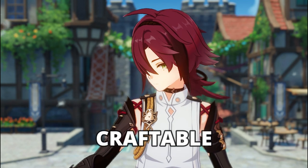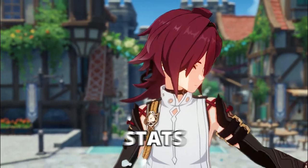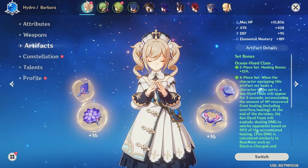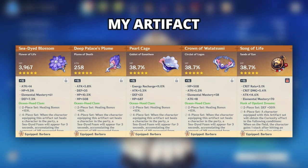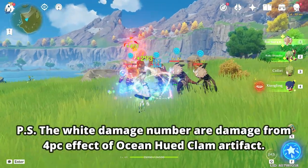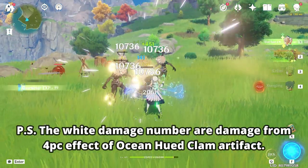All these characters are equipped with craftable weapons only, and for the artifacts, you could focus only on the main stats. Barbara will use 4 pieces of Ocean-Hued Clam artifact with HP% main stats on the Sands, Goblet, and Circlet. For the substats, focus on Flat HP, HP%, and Energy Recharge. Equip her with the Prototype Amber Catalyst to stack more HP, because with Barbara and Ocean-Hued Clam, the more HP she has, the more she heals, and the more she heals, the more damage she deals.